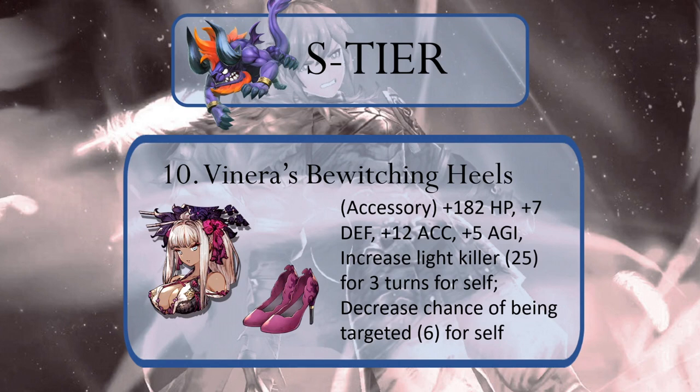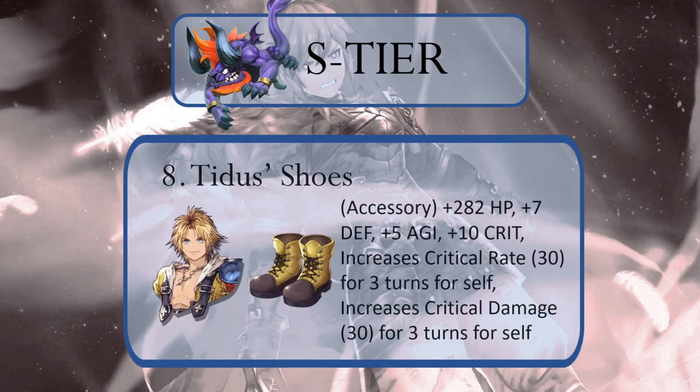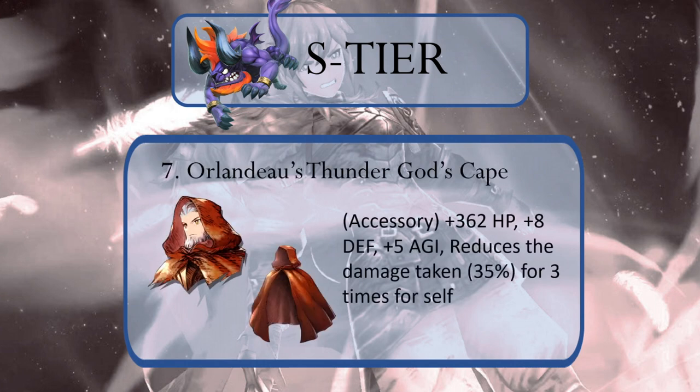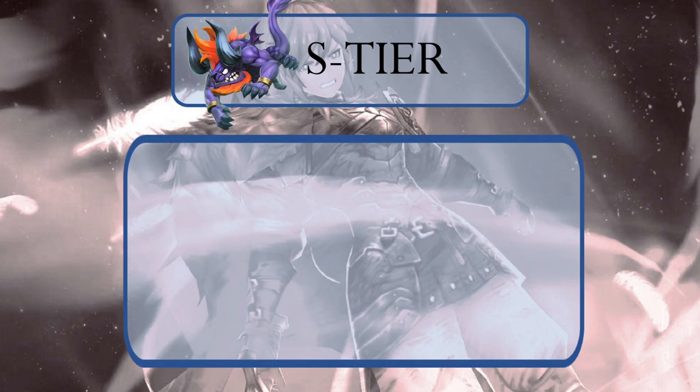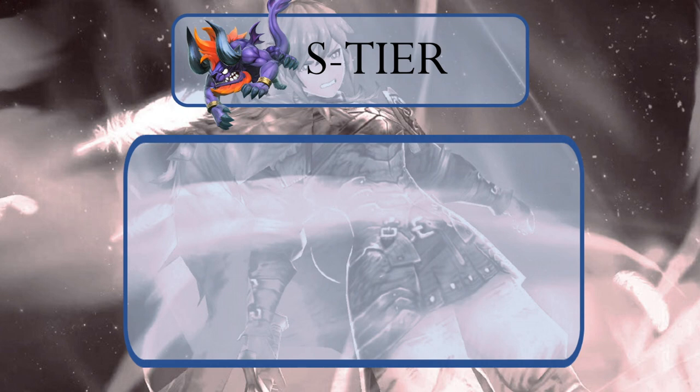Top 10 and time for the speed. Venera Fennesse's Bewitching Heels increase Light Killer and are an accessory, increasing their value for those looking to topple Yuna, Sakura, or Warrior of Light — oh, and the agility. Number 9, Katone Saiga Gauntlet: increases move and draws enemy fire elsewhere — oh yeah, and the agility. Number 8, Tidus's weird looking shoes: awesome if you're building a unit for dealing critical hits, and they also provide a bit of defense — yeah, the agility. Number 7, Orlandu's Thunder God Cape: ridiculously lowers damage taken by its wearer by 35%, it's an accessory, it gives defense, and — hmm, are we forgetting anything? Oh yeah, the agility. Number 6, Aoka Sacred Step: AoE damage reduction for allies, 10 Spirit, and you get it by now — the agility.